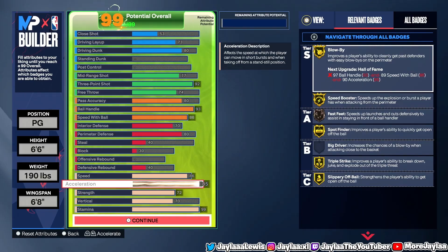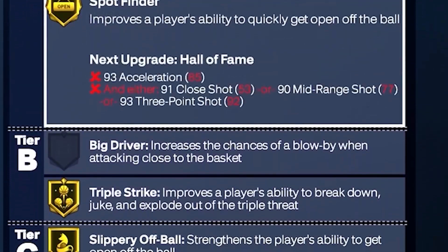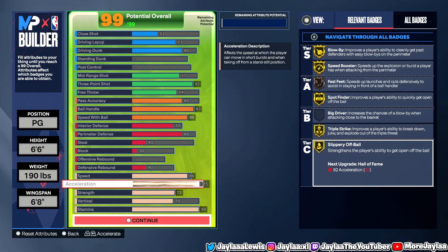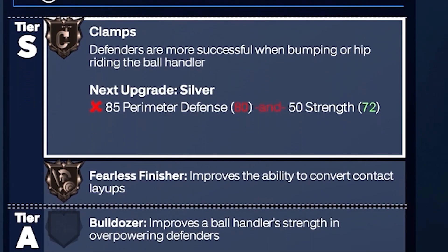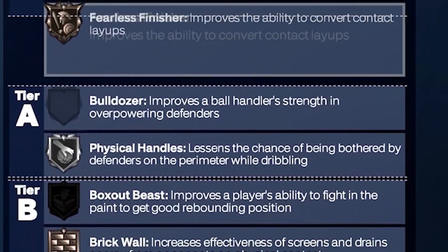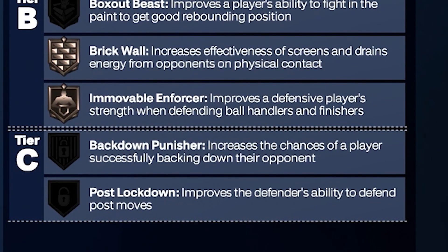With acceleration, we went 85. We get Blow By, Speed Booster, Fast Feet, Spot Finder, Triple Strike, and Slippery Off Ball. On our strength, we maxed that out — we get Clamps, Fearless Finisher, Physical Handles, Brick Wall, and Movable Enforcer.